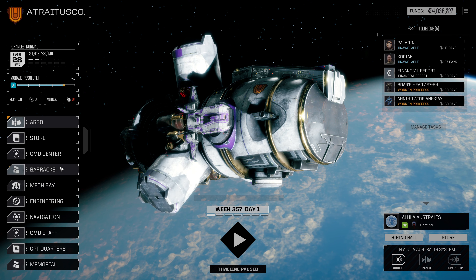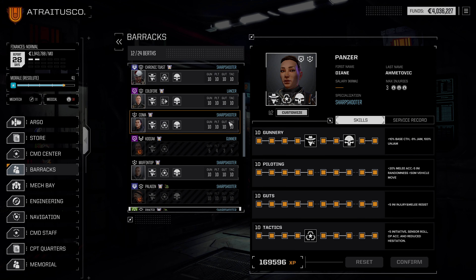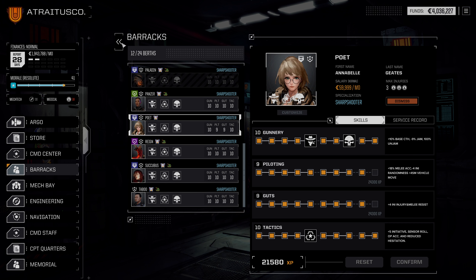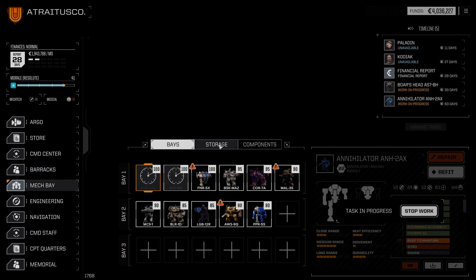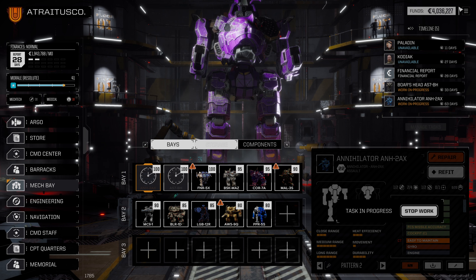Let's hop into the barracks and make sure our pilots are all completely good to go. We've only got two pilots that need anything — Kodiak is one that was quarantined, and Poet is also not good to go. So let's hop into the mech bay. At this point we definitely do want to deploy again — it's a little bit late in the episode for that. Instead we're going to work on building up our funds by getting rid of some vehicle parts.